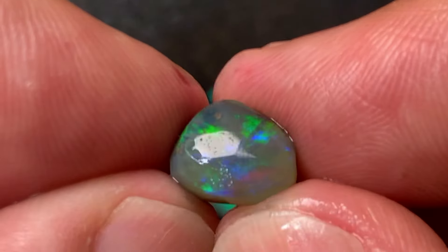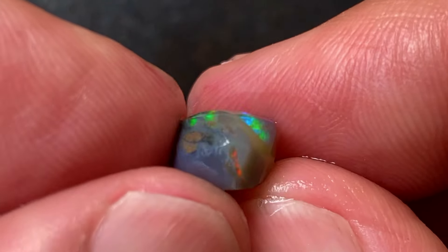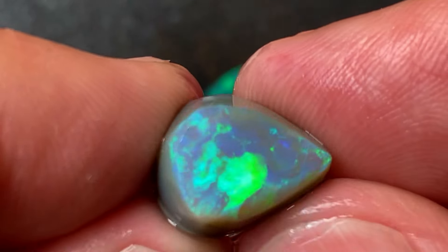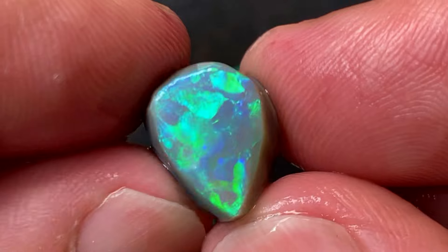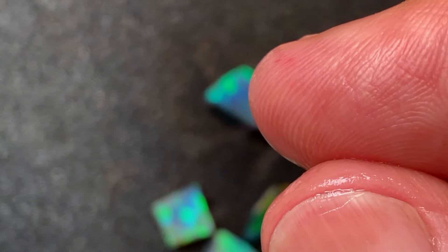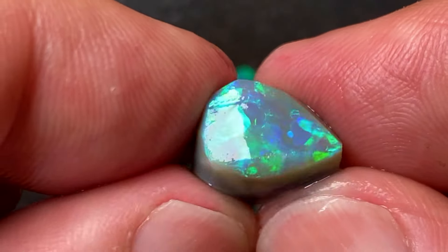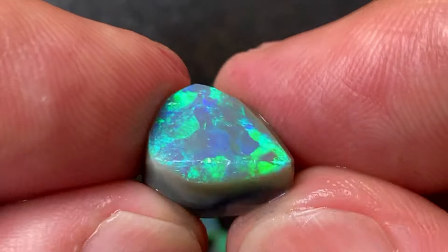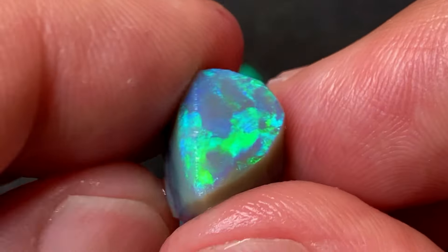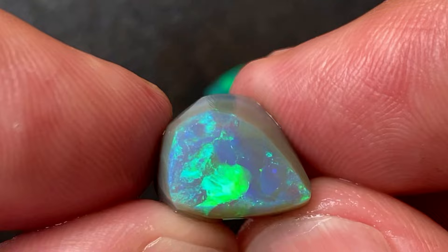It's 3.5 carats wet — probably going to be 2.7 finished. Then we've got this one which is beautiful gray — seven carats here, obviously still thick, so it'll be more like three at the end. Look up my store because I've been selling a lot of rubs — good quality, ready to finish. I can't keep up — I can't keep cutting them, there's not enough time with the channel.